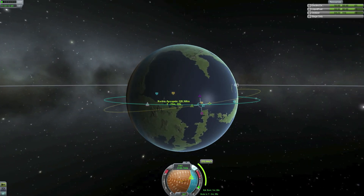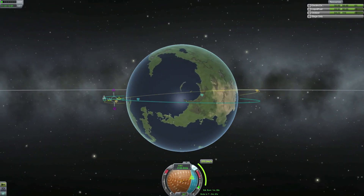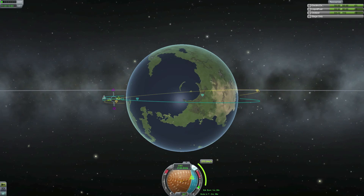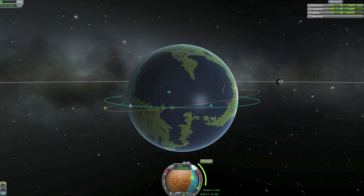I am now testing back and forth to see where it is perfect. You can see that my apoapsis has been raised, so I will use the maneuver node to do some retrograde burning so that my periapsis and apoapsis still stay at about 200,000 meters. Then we just have to wait until I get to the maneuver node.